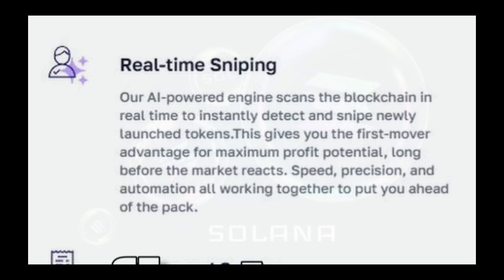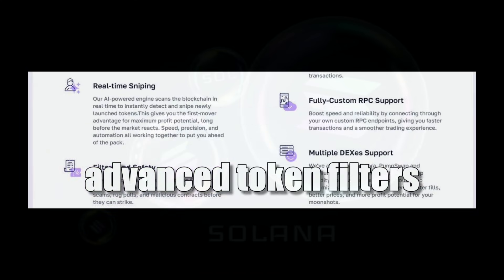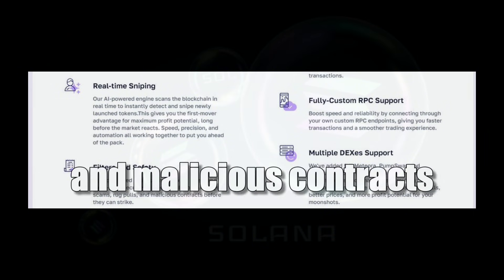This gives you first-mover advantage for maximum profit potential. Fully custom RPC support: boost speed and reliability by connecting through your own custom RPC endpoints, giving you faster transactions and a smoother trading experience. Filters and safety: advanced token filters and multi-layer security checks help you dodge scams, rug pulls, and malicious contracts.